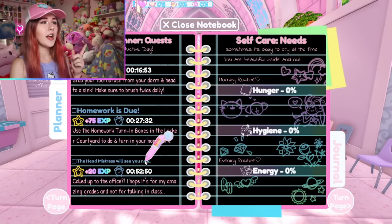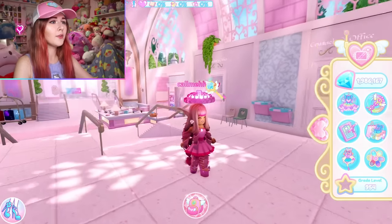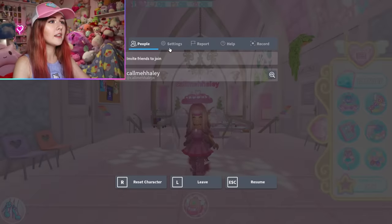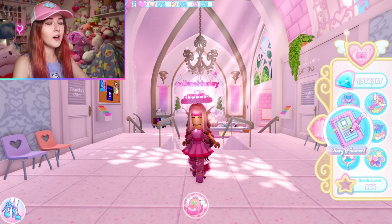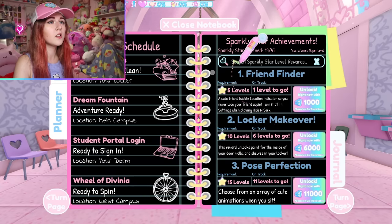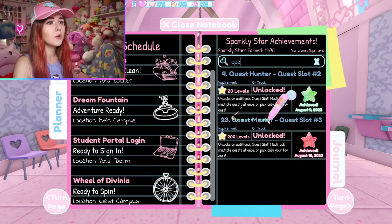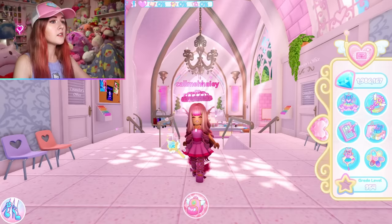To get this quest, you need to unlock the third quest slot on your planner. I recommend using diamonds since that's faster than leveling. If you don't know how to get quests, go to Star Achievements and search 'Quest Hunter' — unlocking the third slot is what lets you receive the Headmistress quest.